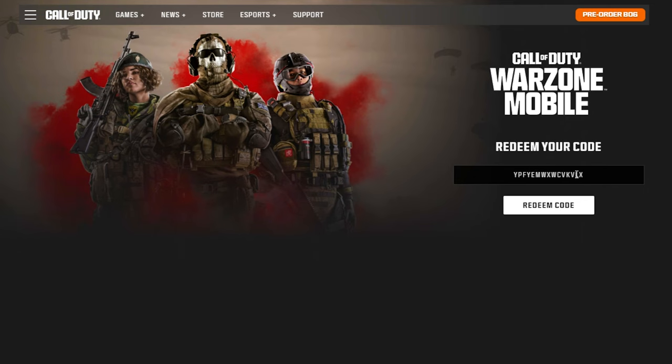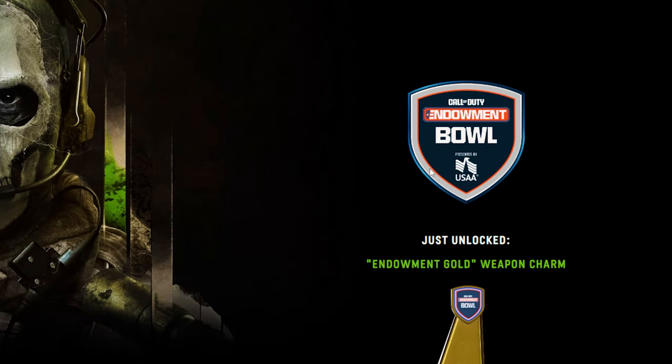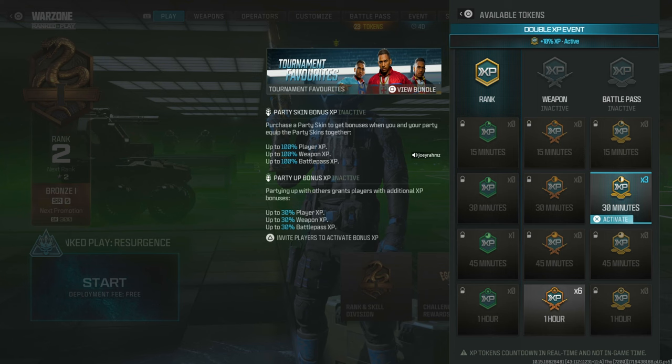And now for the limited charm — put in this code right here, paste it, and we're going to get this charm that you can use right now.